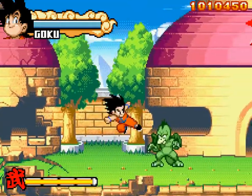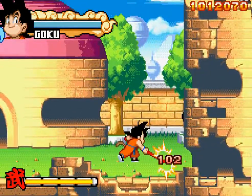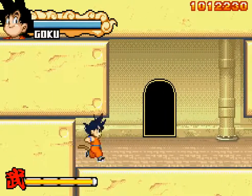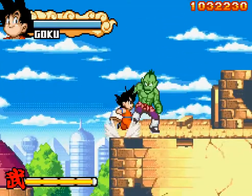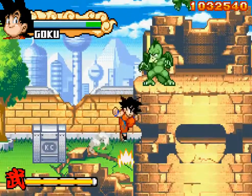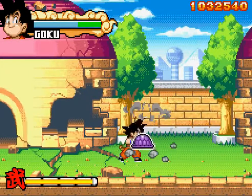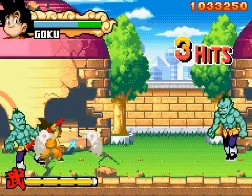Getting pretty close to the end — I think there's one more screen after this area. Oh, we have to wall jump. Sometimes I have trouble with that. I hope I can beat Demon King Piccolo in one go; I've done it before. I was actually pretty surprised that in this playthrough I beat Tien in one go, so I'm hoping to get lucky again.